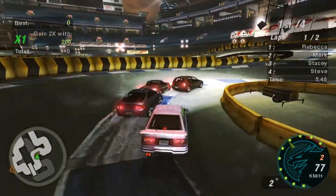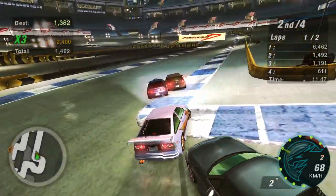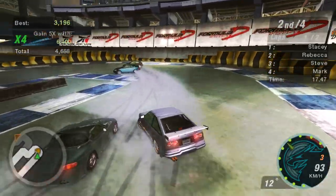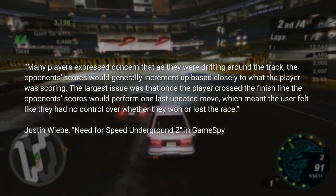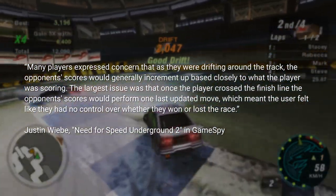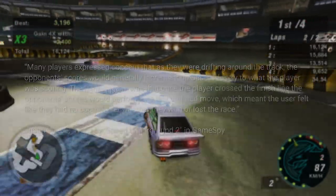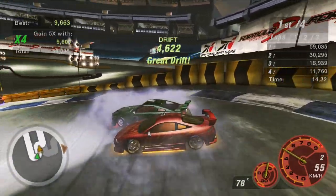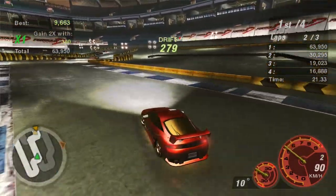Last but not least, drifts. These events received the most changes, mostly because of the way they were received in the first Underground. According to Justin Wiebe, associate producer on Underground 2, in a 2004 interview with GameSpy, many players expressed concern that as they were drifting around the track the opponent's score would generally increment up based closely to what the player was scoring. The largest issue was that once the player crossed the finish line, the opponent's score would perform one last update, which meant the user felt like they had no control over whether they won or lost. To solve this, the team added AI racers to drift events earning points in real time.